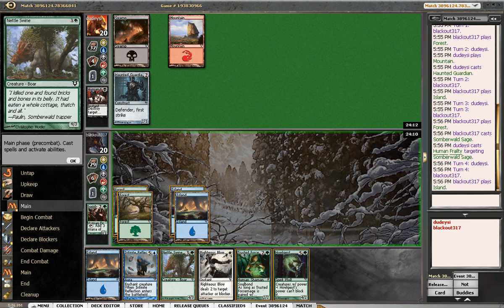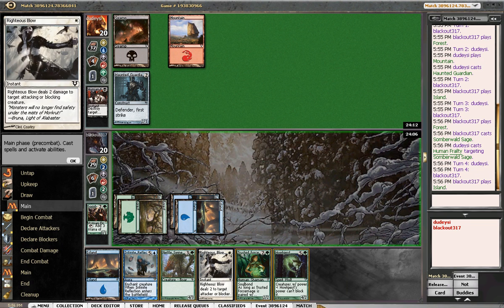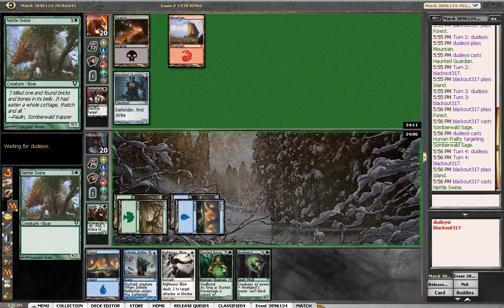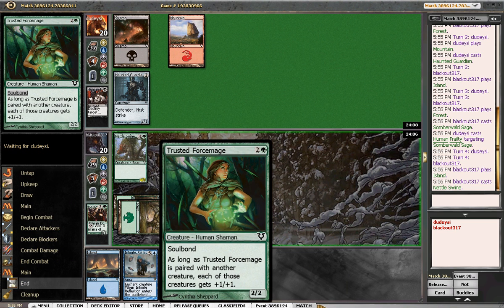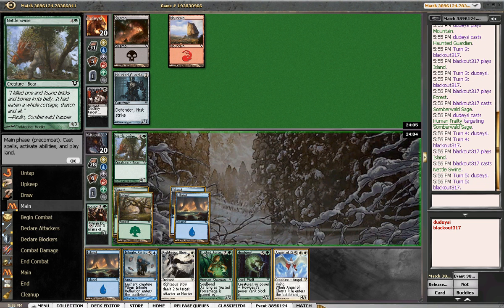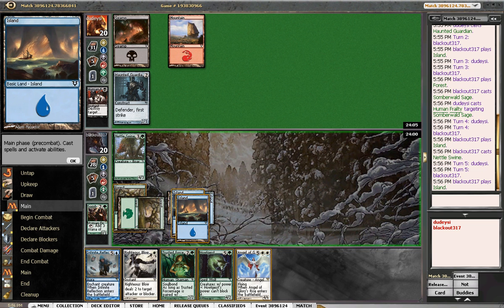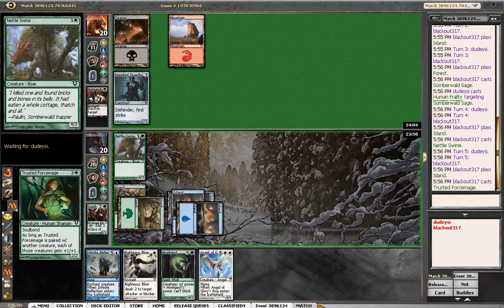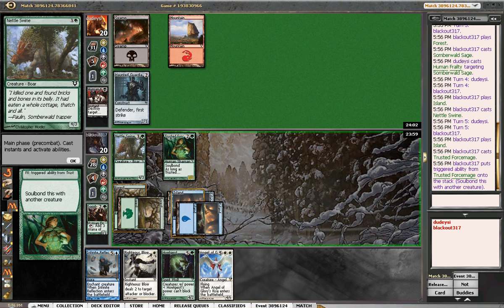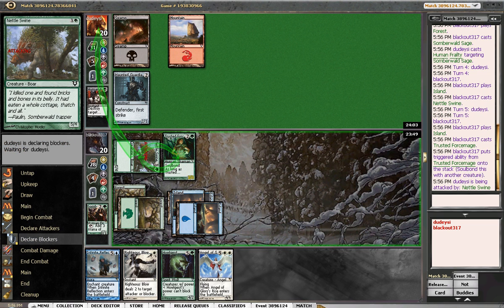Would have been nice if he stuck. Okay, here comes the swine. We'll pass, and then next turn we'll probably play the force mage and suit them up together, which makes him a little bit harder to kill, but still killable. Especially with that first strike, if he has a trick.